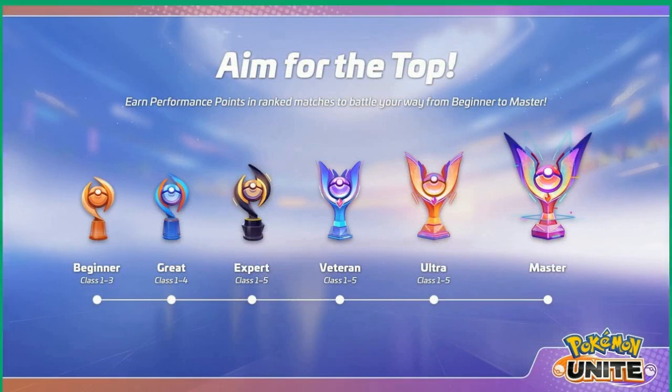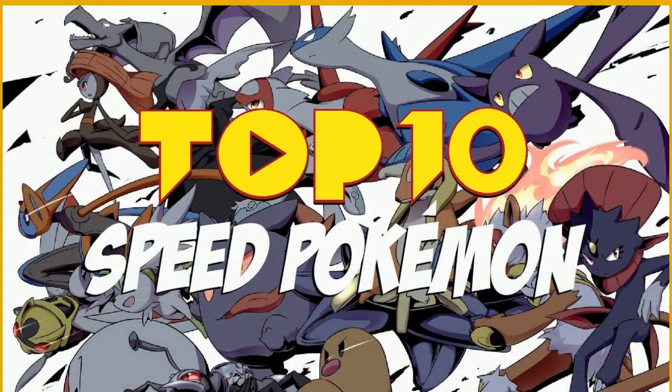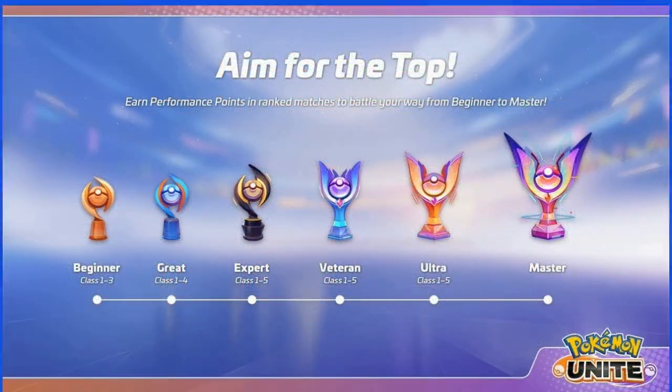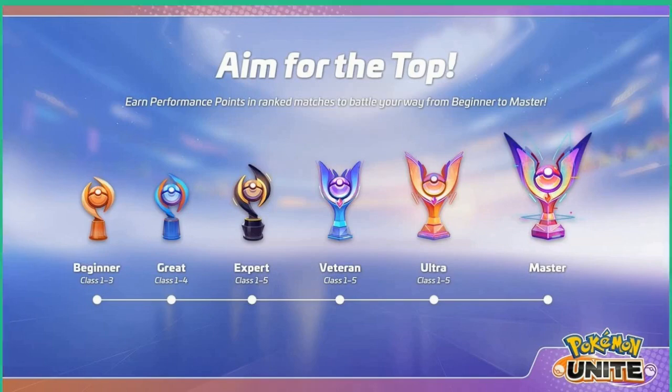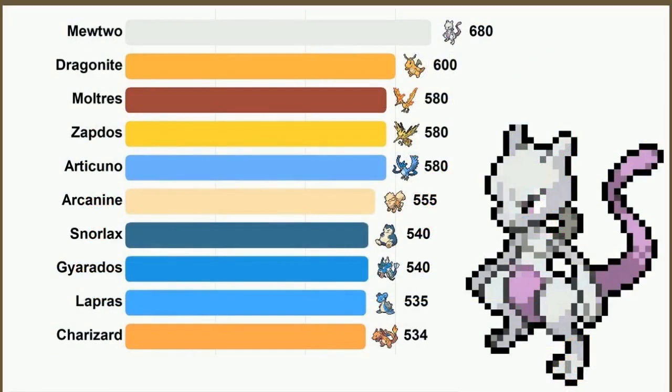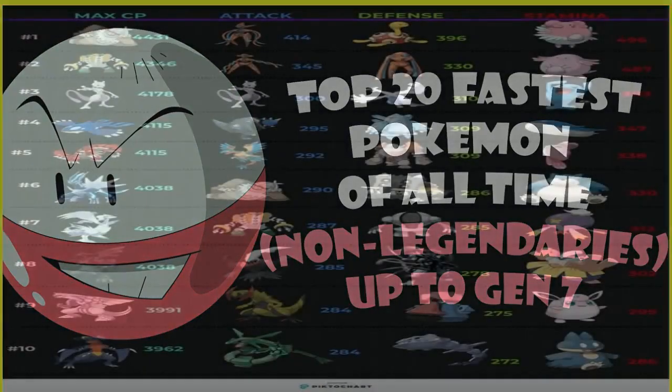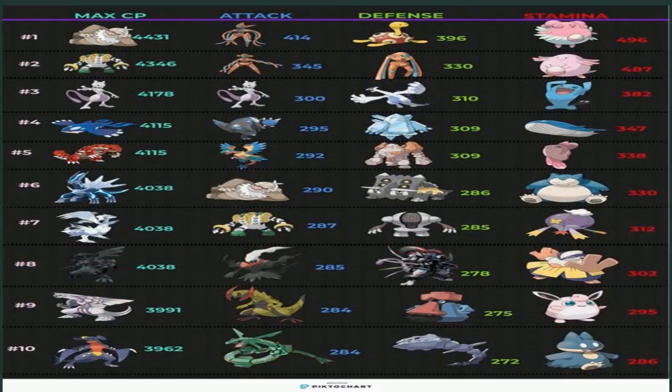Living up to its reputation as a ninja-like creature, Accelgor is one of the fastest Pokémon available. The Gen 5 bug-type creature has an impressive base speed stat of 145, which can be enhanced even further with proper training. Even with its other stats faltering, Accelgor is highly used in matches due to its swiftness, often allowing it to strike first. Its status as a regular Pokémon is beneficial for competitive modes that do not permit legendaries or mythicals. Accelgor is currently unobtainable in Scarlet and Violet, though its future in Gen 9 remains uncertain.